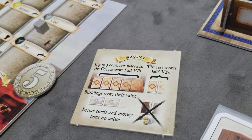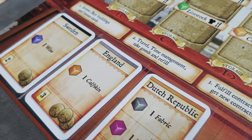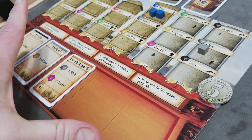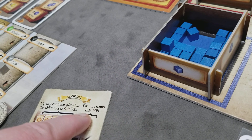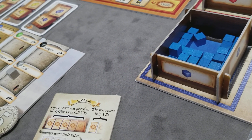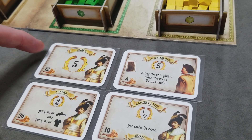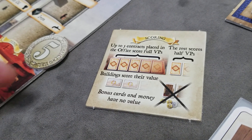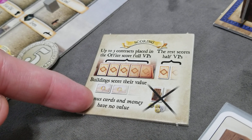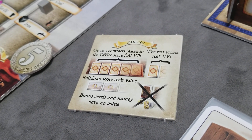Once that final round is complete, you're ready for end game scoring. Up to five of your contracts on your board will receive their full victory points — add those together, so make sure you put your five most valuable cards. Any contracts outside of your top five most valuable will earn half their victory points, with no rounding. Next, all players will score victory points from their building cards based on how they meet the requirements of the card. There's no four-to-one trade of goods allowed at the end of the game, so however your board state ends will determine the conditions met on the building cards. Finally, your bonus cards and any remaining money have no value at the end of the game. Tally all victory points and the player with the most is the winner. If there's a tie, the player with the most time counters will break the tie.